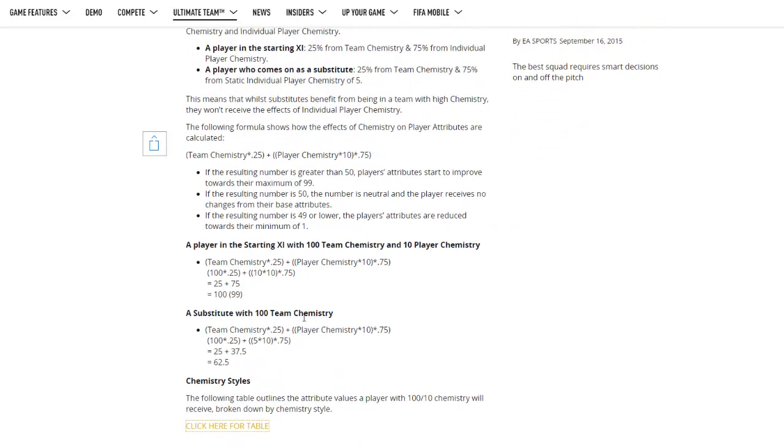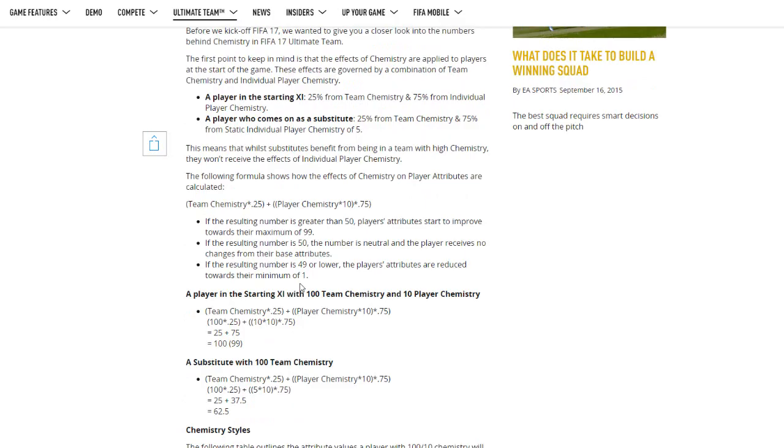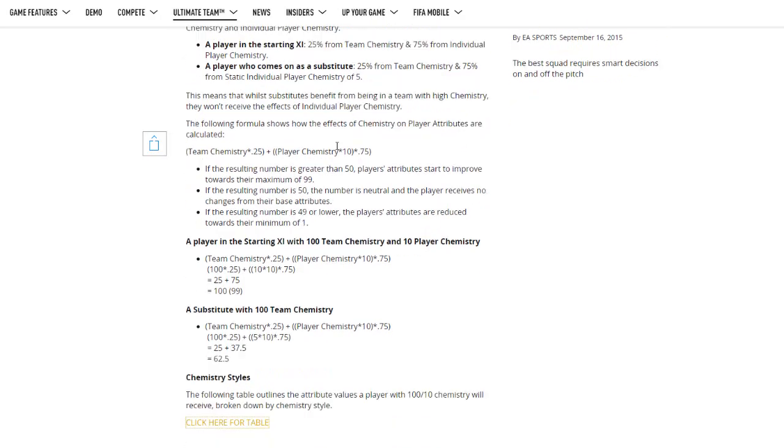It's still kind of confusing, and they'll update this a lot more. They've got some equations here which mathematicians who continued maths beyond GCSE will understand better than me. They've also gone on about substitutes, but that one's a little more confusing — I don't know what a static individual player chemistry at 5 means. Does that mean they'll get the chemistry of the player they're replacing, or just 5 chemistry as a base? Then 25% of that will be team chemistry and 75% the static player — they haven't gone through that too much.